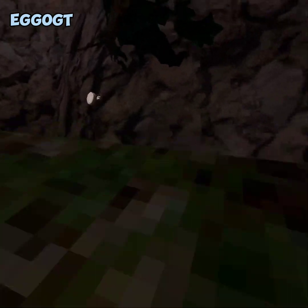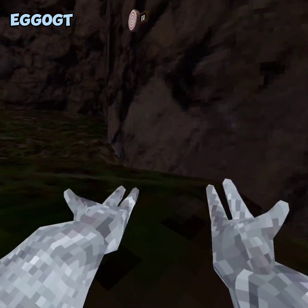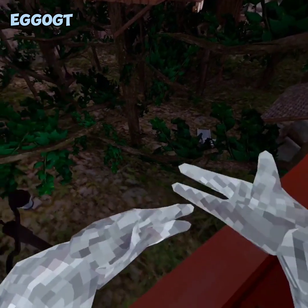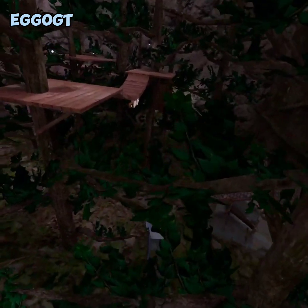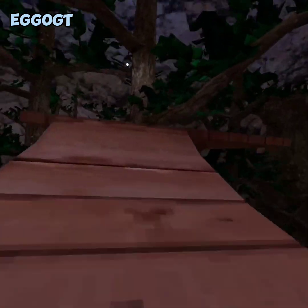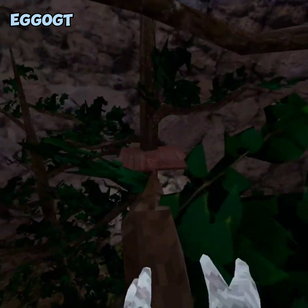We couldn't do it, couldn't make it. But we're back in the treehouse. I think we might go out here for a quicker route. Oh, that was scary. Okay, we're going to try the same thing — jumping on top of the stump.